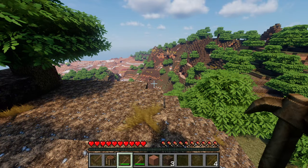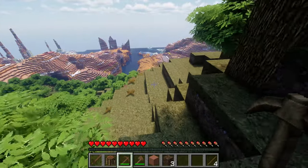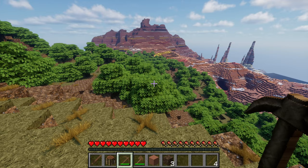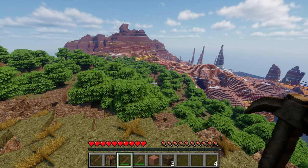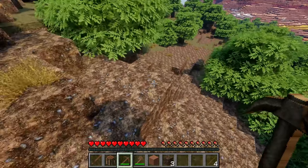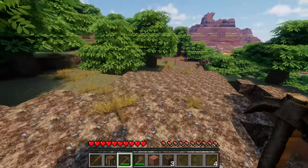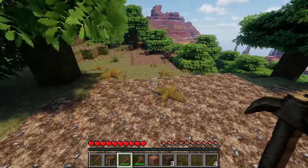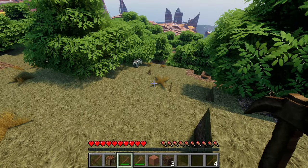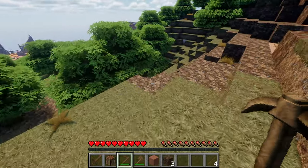Hang on a minute - is that... that can't be. My eyes are playing tricks on me. Look at those lovely spiky formations out there, that is amazing! We do have trees and a bit of grass. If push comes to shove we can dig a hole into the side of the mountain to survive the dark nights, but I'd like to find some animals. Oh hang on - there's a wolf! Hi, how are you doing?